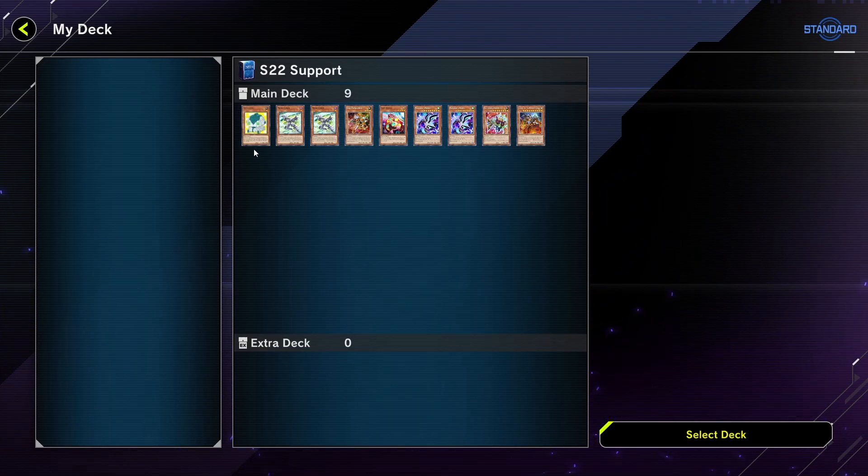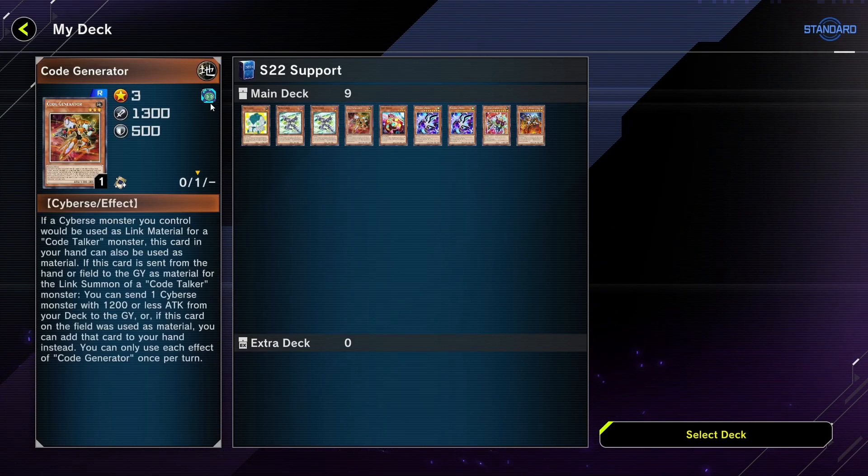Dotscaper is great for extending your play. Sometimes you're just extending because if you normal summon it and bring out Lingarebo or Almirage, it just brings itself back, so you've got an extra body. But mainly you're going to be using it by sending it from Code Generator — you use it from hand to link summon a Code Talker monster, it gets sent to the graveyard, brings itself back, and your play continues from there.